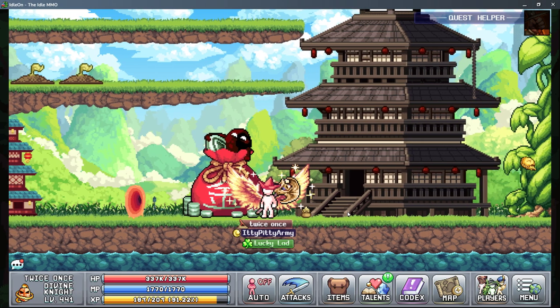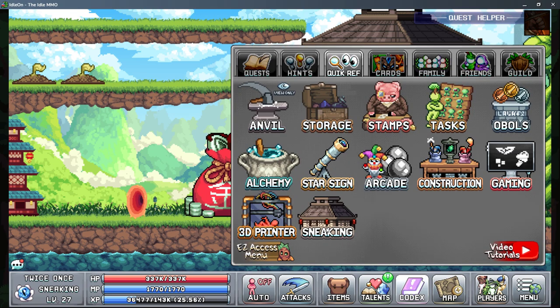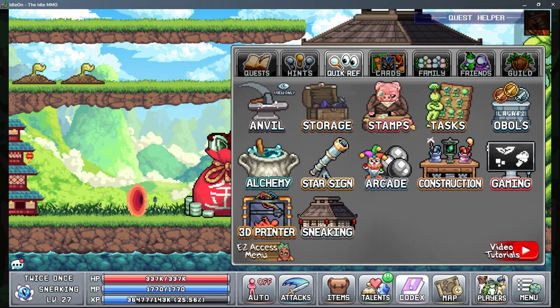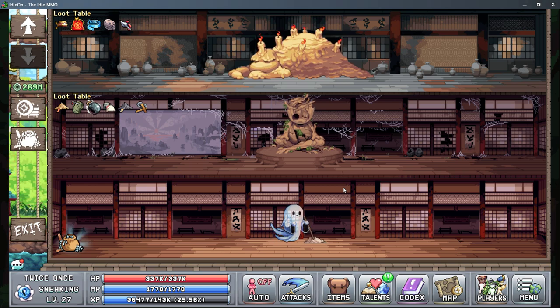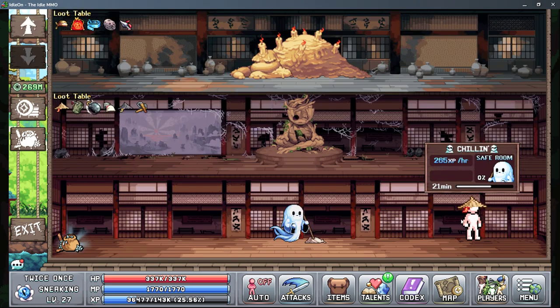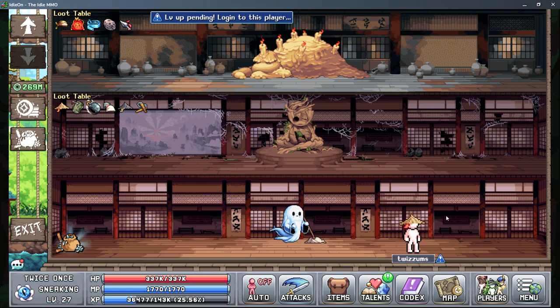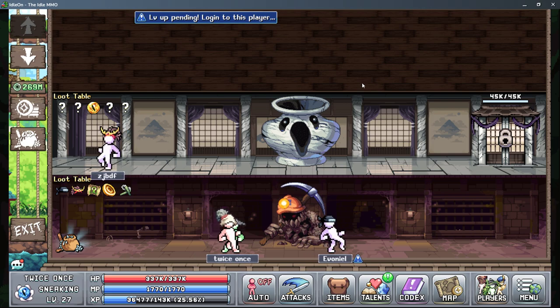So you come to World 6, and here you can access the Sneakin' menu, or you can also do it in the Quick Ref once you've unlocked that. Opening the window here, this is what it's going to look like when you first start out. You're going to have one character down here in the safe room, and the goal is to progress through the various stages. This is the first stage, this is the second stage, and there's even more after that.